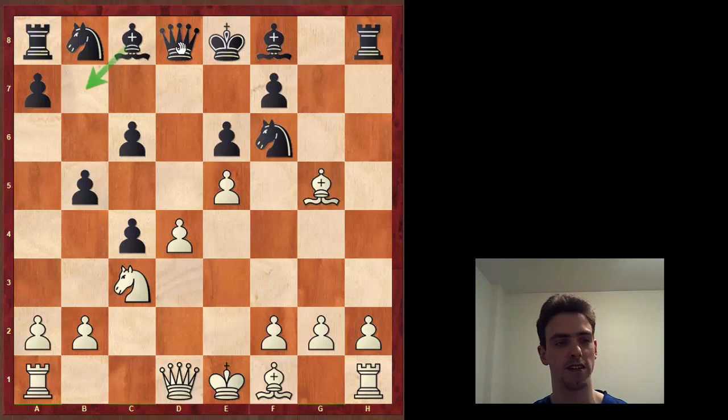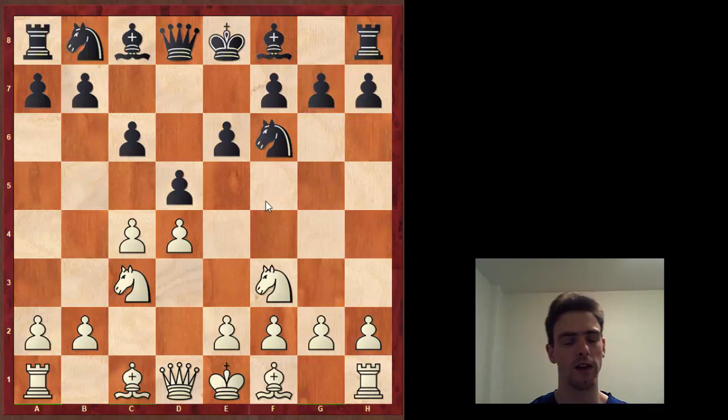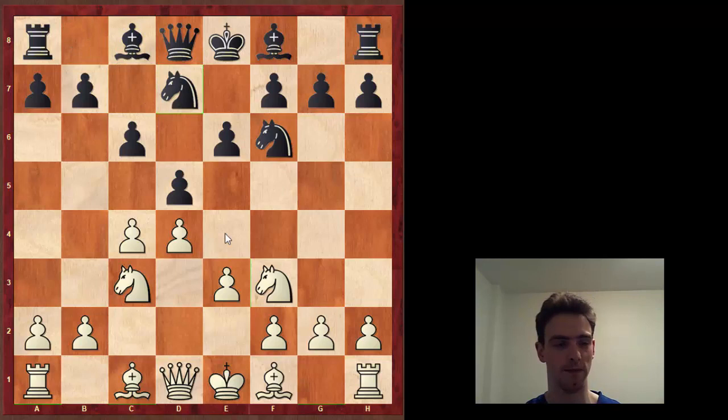Black will often play Bb7, Qb6, c5 in some order. White temporarily sacrifices a piece but wins it back, and there's also king safety to worry about - there's just so much going on. It's very concrete. There is also the Meran variation, and here it's pretty much a Queen's Gambit Declined position, but white's bishop also starts poorly. Later white plays e4 or repositions the bishop - it's much more of a slow positional maneuvering game, which I have very little experience with.